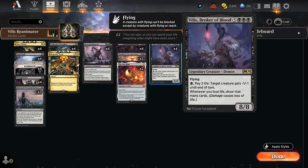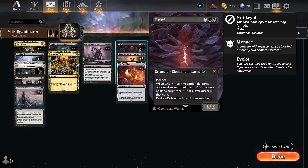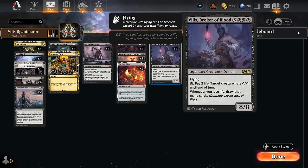This can be incredibly powerful if you can then start casting spells for free out of your hand — like Grief, which you can evoke to strip away cards from the opponent's hand — and then your 8/8 can usually take over. That's the main interaction we're working with.